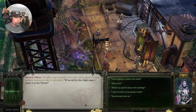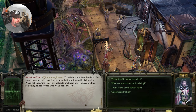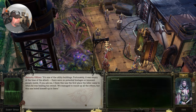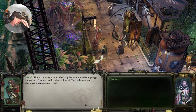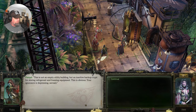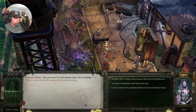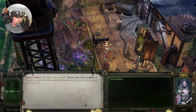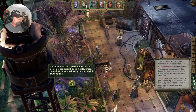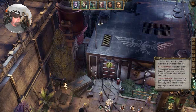'We'll fix this right away — I swear it on the throne.' 'Who is he?' 'I'm more concerned with clearing the area right now than his identity.' This is not an empty utility building but an inactive backup crypt for storing refrigerant and freezing equipment. Your ignorance is depressing, servant. I want to talk to him. 'Are you sure? It's not exactly safe.' I want to solve this problem without too much blood or fuss — I also want to talk to more people that aren't going to tell me the official route. Quick save, in case you want to save-scum this one.